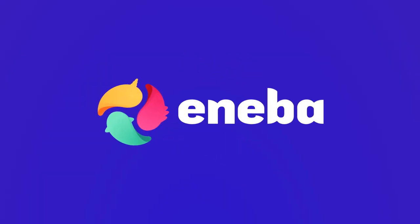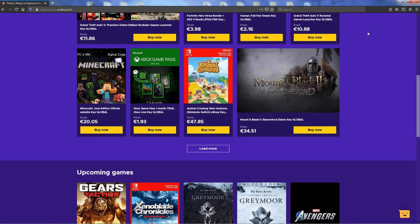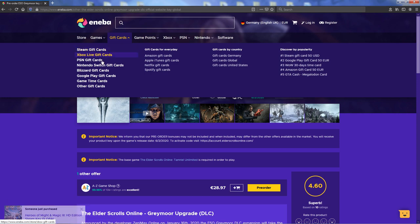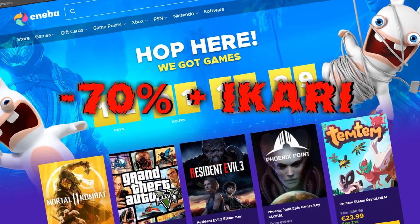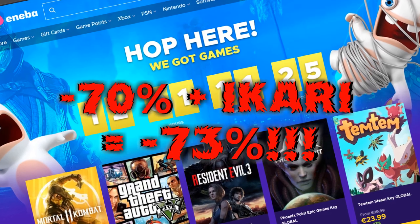This video is sponsored by Aniba.com, a fairly new online marketplace where you can get game keys and gift cards for PC, Xbox, PSN, Nintendo and much more. Check out the fantastic weekly deals with up to 70% off. Use the code Ikari during registration to get another 3% off of every purchase and have a fun time gaming.